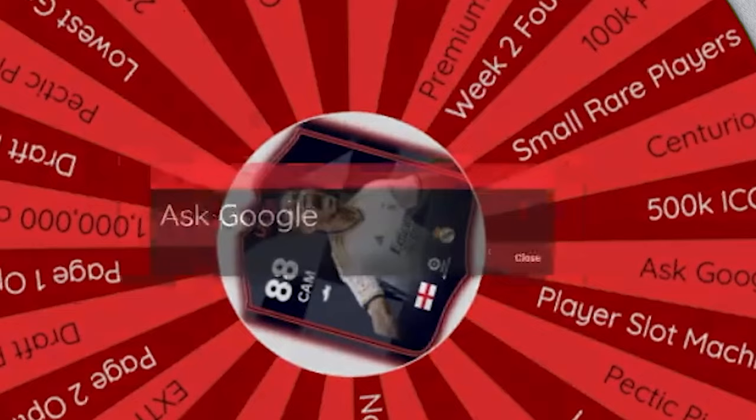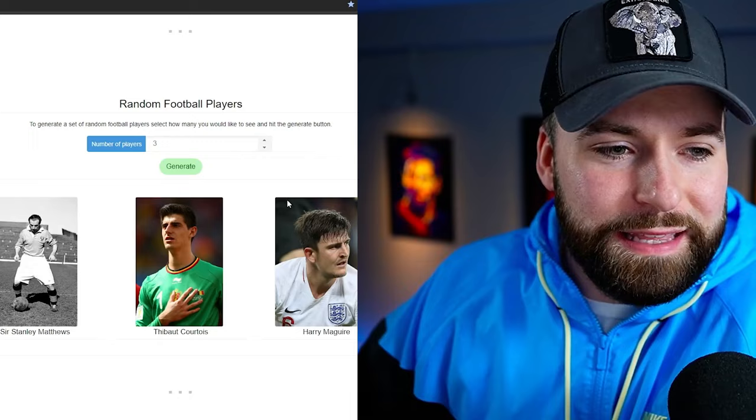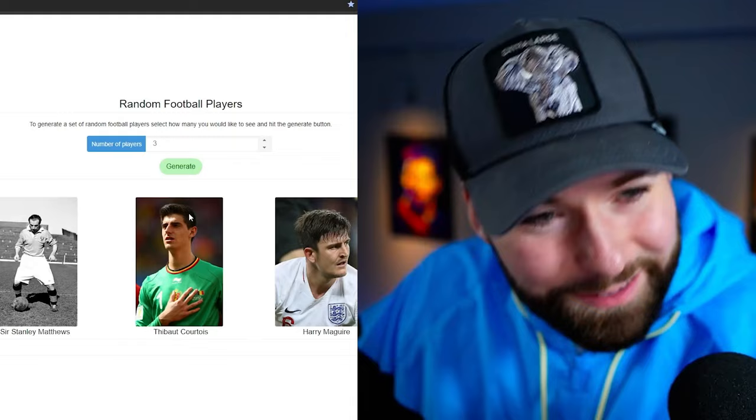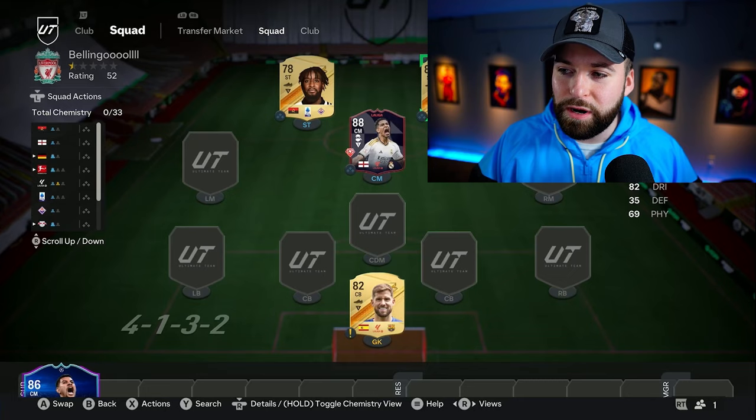Let's get the other striker out of the way because Inzola needs someone good next to him. I get to generate three random football players and I have to choose one as my striker — as long as they're in the game. We got Timo Werner. You know, Timo's card isn't that bad — 91 pace, 80 shooting. At least we have someone up there that can help out, but we're going to need an extremely good defense.